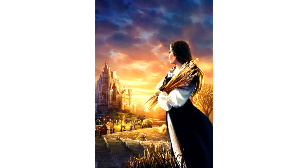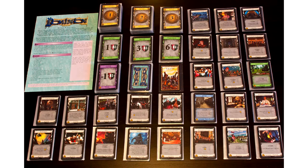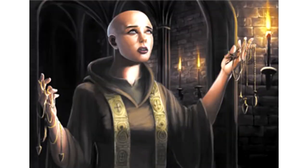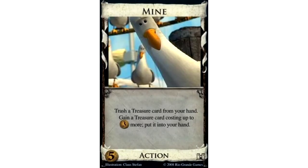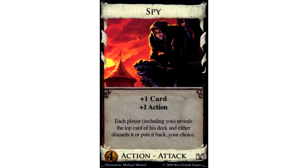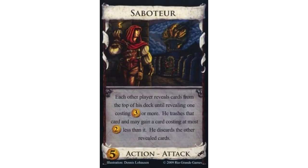Your deck represents your dominion, or your kingdom. On your turn, you purchase cards to add to it that are various assets or resources. You buy bakers, soothsayers, mines, and villages — you can purchase whole villages in this game. You can also buy spies, thieves, and saboteurs to go mess up your opponent's decks.